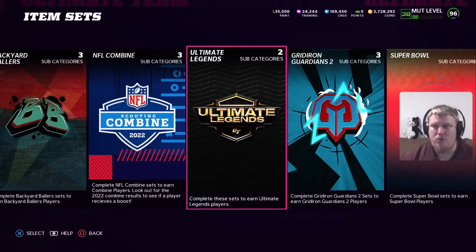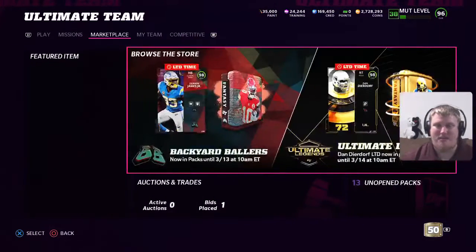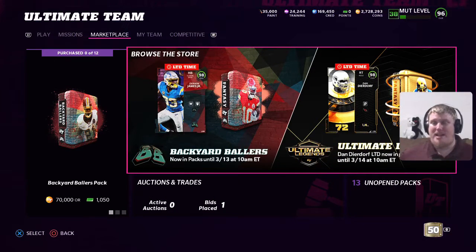We also have new challenges, but before we get in there, we're going to take a look at the LTD item. The LTD item today is right tackle Dan Deardorff coming in at 98 overall — Cardinals fame. His LTD does come with a baked-on ability. If you're trying to pull Deardorff out of packs, you have until 3/14 at 10 a.m. to get him. So good luck and happy hunting to all of you.